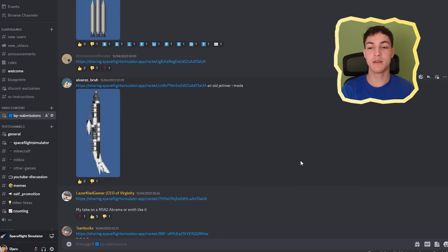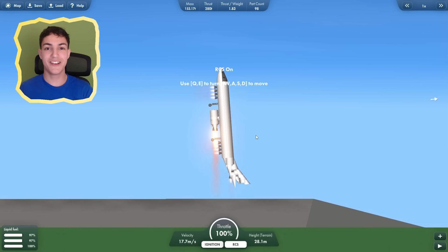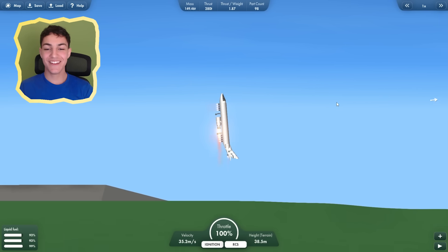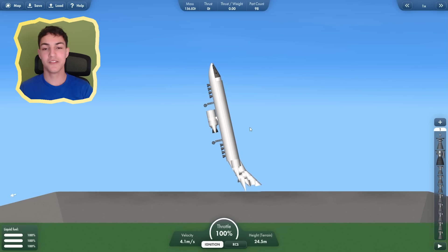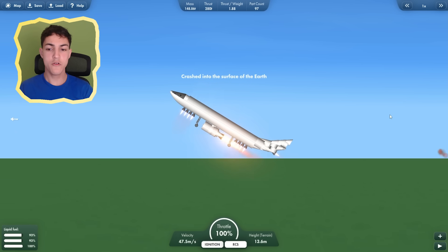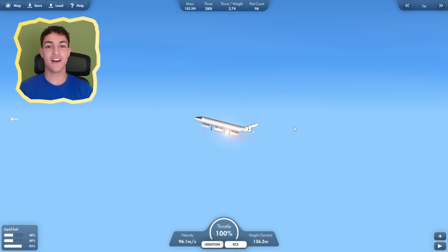Next up we have a rocket by Alvarez Bruh — an old jetliner. It looks pretty good already. Is this how it's supposed to fly? Let's activate the engines. Is this how airplanes fly? I think I'm supposed to just let it fall first. It didn't explode. Good. Now let's launch it. I survived. It's working! I need to be horizontal. This is really difficult to fly, but it is a nice design.